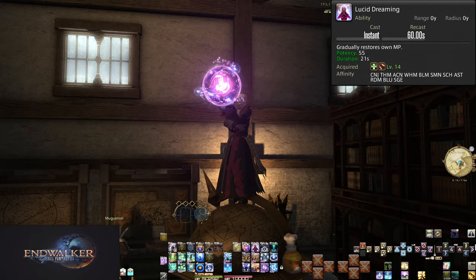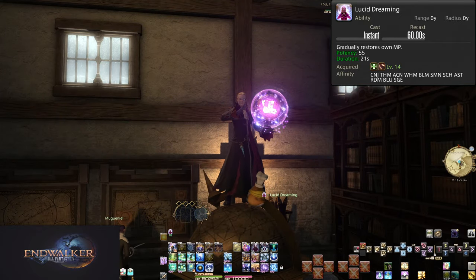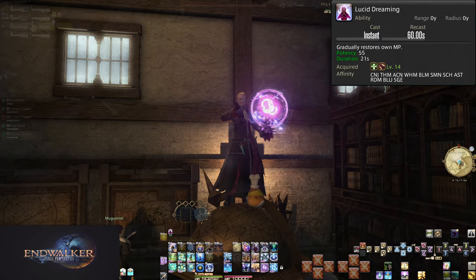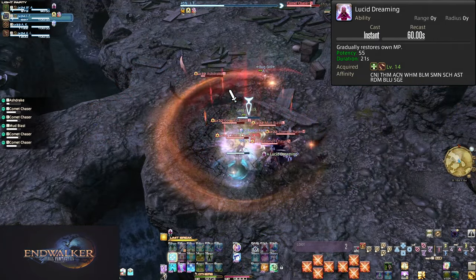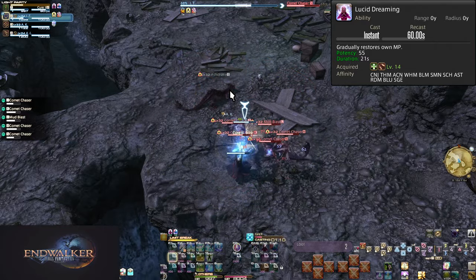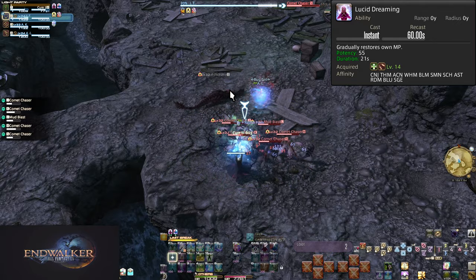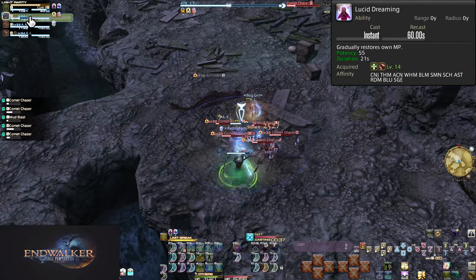Level 14: Lucid Dreaming. On a 60 second cooldown, this grants you a 55 potency MP regen for 21 seconds. This acts like a DoT or HoT, ticking on a server tick every 3 seconds. In total, that means this will tick 7 times. 55 potency, meanwhile, is 550 with the zero chopped off. 550 MP is how much this regens per tick, for a total of 3850 MP regen.